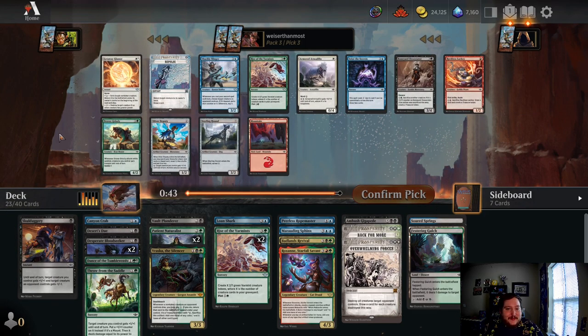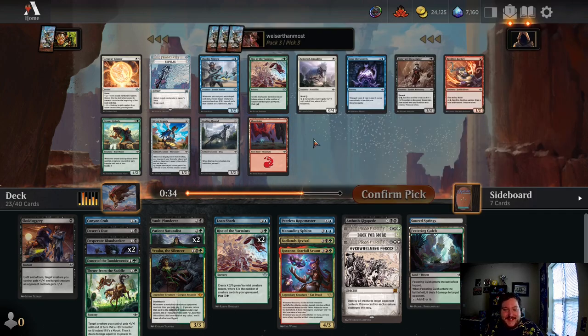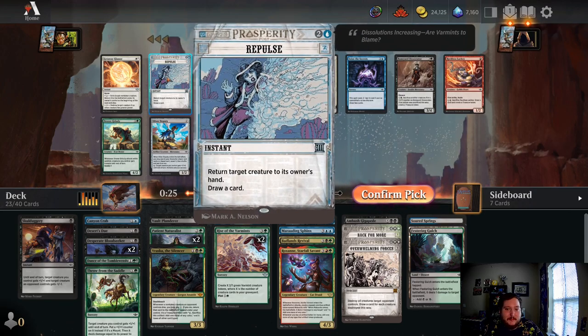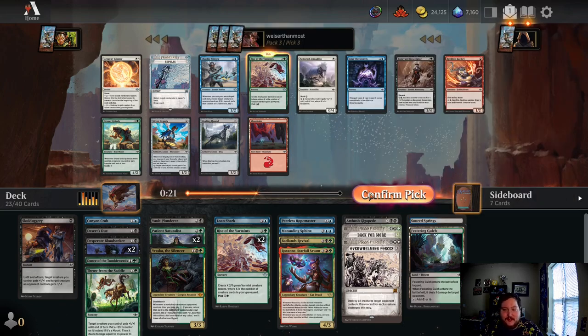No way! We got Overwhelming Forces! We got a board wipe and we get to draw a card for each creature. Could you imagine playing a Rise of the Varmints with five creatures in the graveyard and then playing Overwhelming Forces? This is so sweet — yes, we are playing that. There's really nothing else we want to play here. We got a pretty cool list brewing again. And another Rise of the Varmints — do we take three? Can an opponent really do anything about that? That's just so sick. Would love to get Repulse back, but I kind of want to do the dream of three Rise of the Varmints.